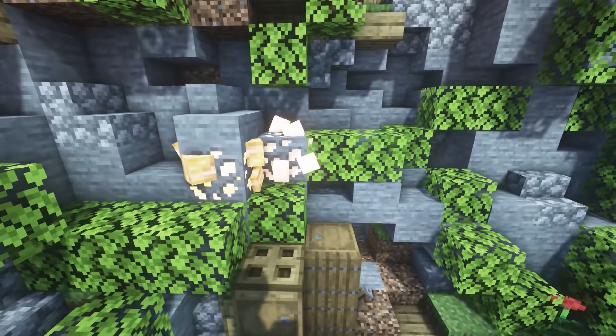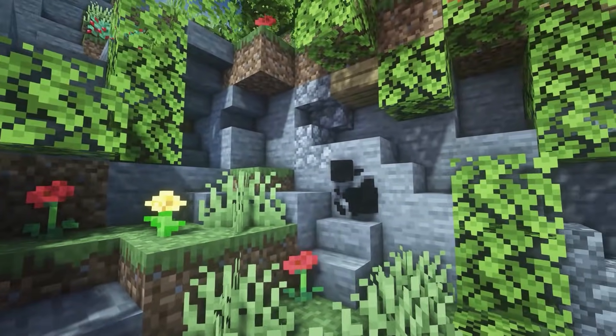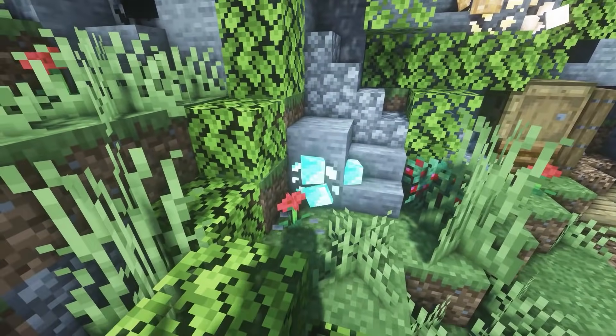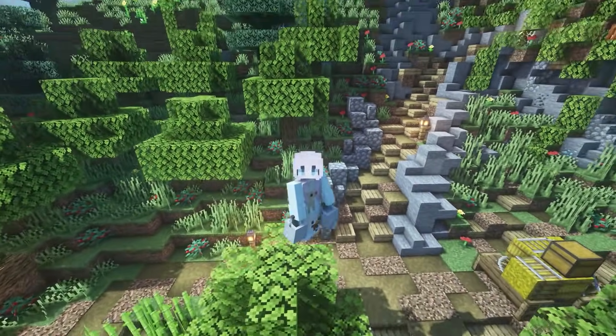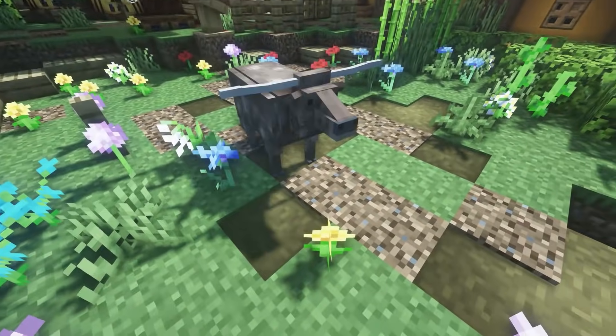The next one is called Ore Overhaul, and it just makes the ores look 3D — it improves the way they look for when you are caving. This is what the diamond looks like. This resource pack is called 3D Buckets, and it makes the buckets look realistic and 3D.